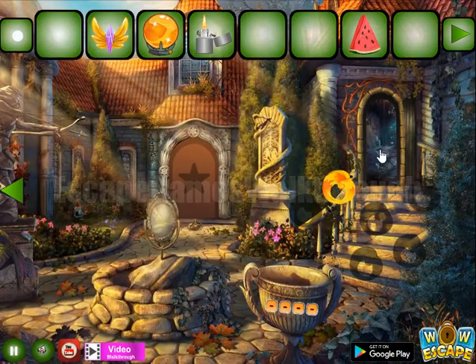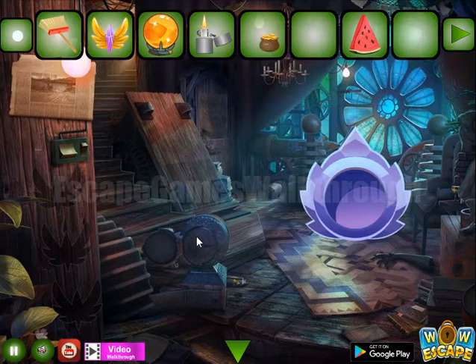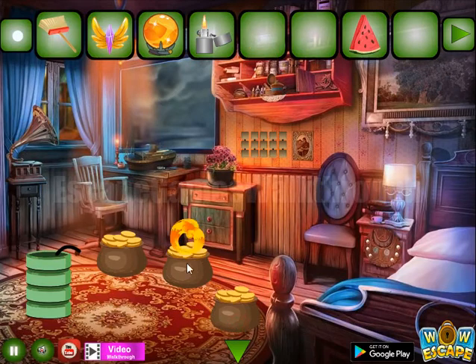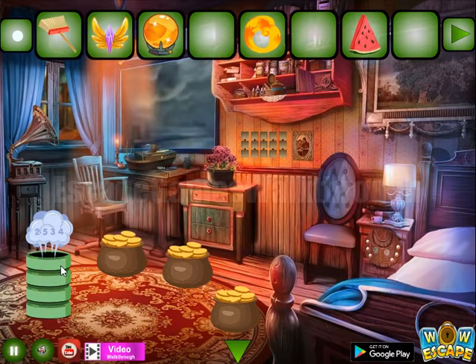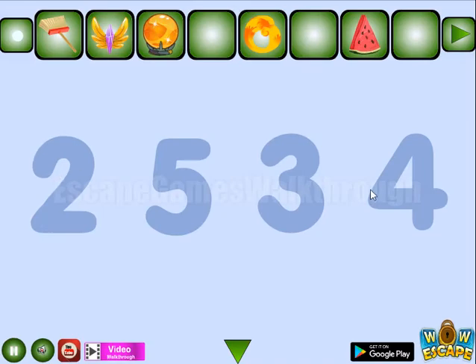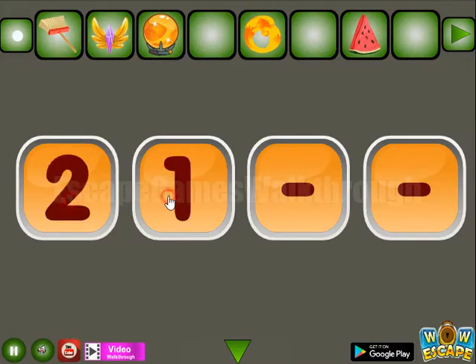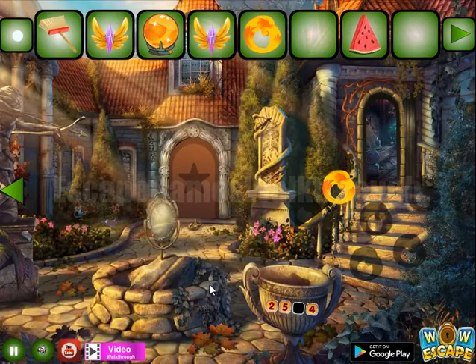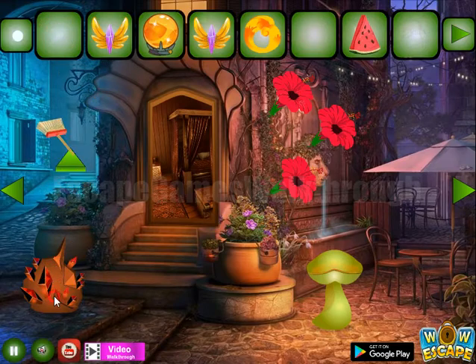Let's look at this door. Take the brush here. Take one more pot of gold — finally we have collected three pots. So we can get the ring. Maybe we can use something on this barrel. Now we can explode it and get the hint: two, five, three, four. And the flying crystal we have got.